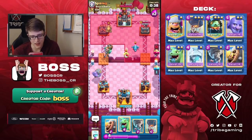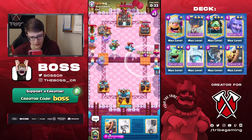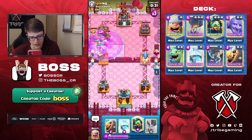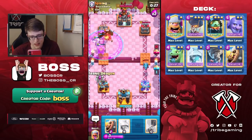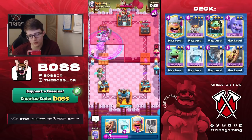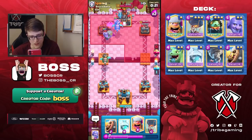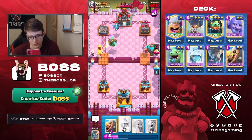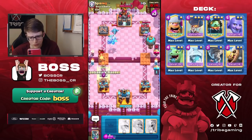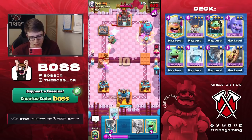I don't even know if he's going to be able to get a Golem push off at this point — it's going to be very tricky for him. That E-Dragon is just kind of going off into the other lane. Tornado coming in to help out and yeah, we should be fine. Another Inferno Dragon coming in — this was just a great start to this game. We got into a really good situation and luckily he didn't take our tower.